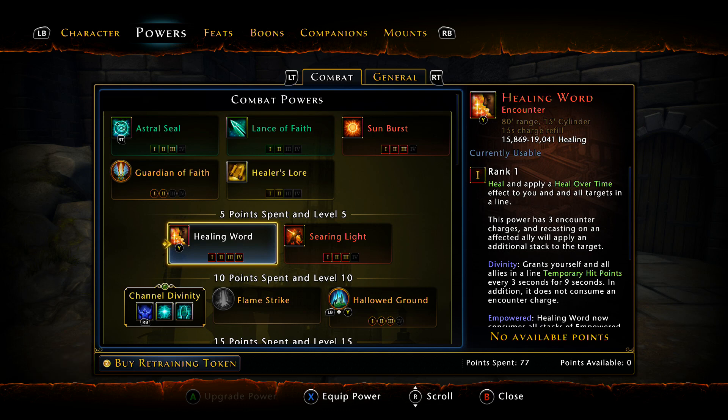Just to prove all the naysayers wrong, Healing Word was definitely broken — it was giving way more AP than it should. That's why it's getting nerfed. If you look at the patch notes, it says Gift of Haste is getting changed where some encounter powers won't be able to stack the AP regeneration anymore. They're nerfing Healing Word, so I guess they were aware of it.